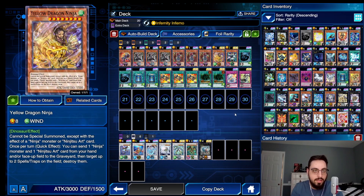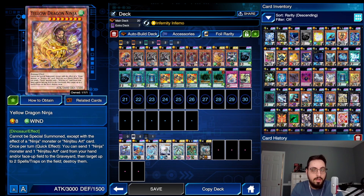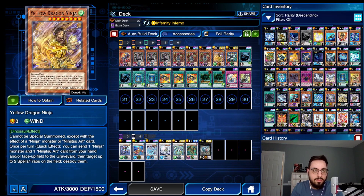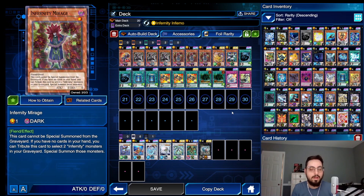We'll summon the Yellow Dragon Ninja, and Yellow Dragon Ninja — not when it's summoned, but it's a quick effect while it's on the field — you can send a Ninja monster you control and a face-up Ninjutsu Art card you control to the graveyard to target up to two spell/trap cards on the field and destroy them. So if your opponent summons a monster, sets two, passes turn, you go Hanzo, activate trap card, send their monster and your Hanzo, summon the Yellow Dragon, Yellow Dragon sends itself and the Ninjutsu Art to pop their back row. And now you just discard two cards and proceed with your Infernity combo uninterrupted.